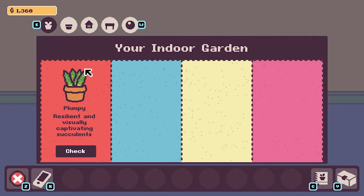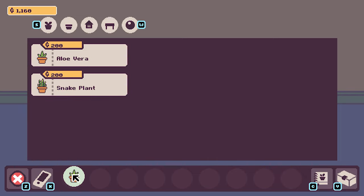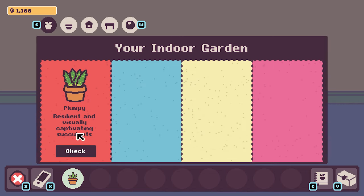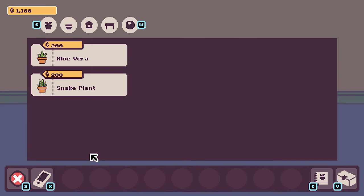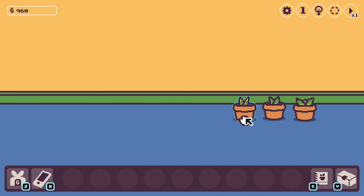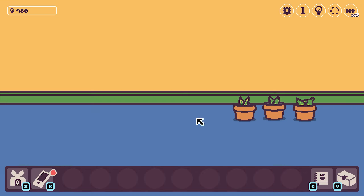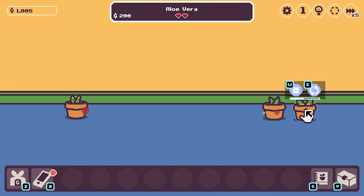We can buy another one. I kind of want to buy a window, but we don't have enough. Tables are expensive, racks are expensive too. Let's just buy a bunch of these then. Turn it to five. A snake plant now — so this is a snake plant, we'll move it here so I know. Snake plant and this is aloe vera plants.